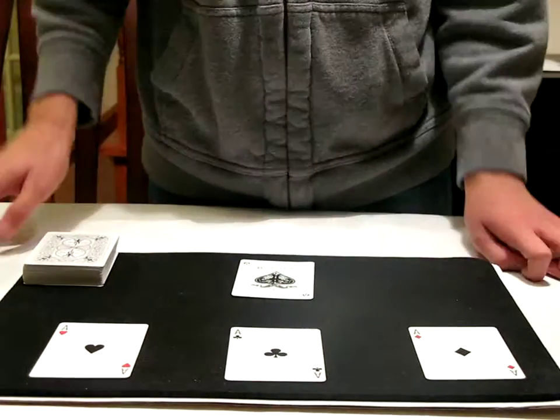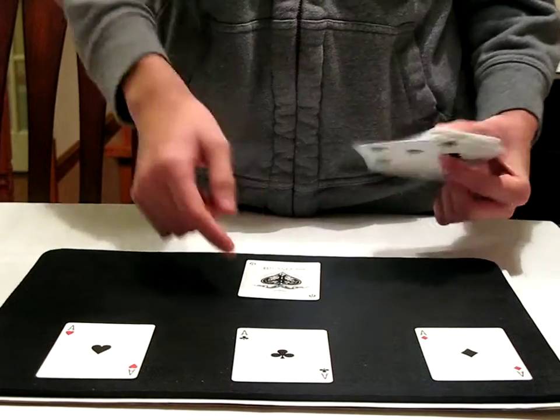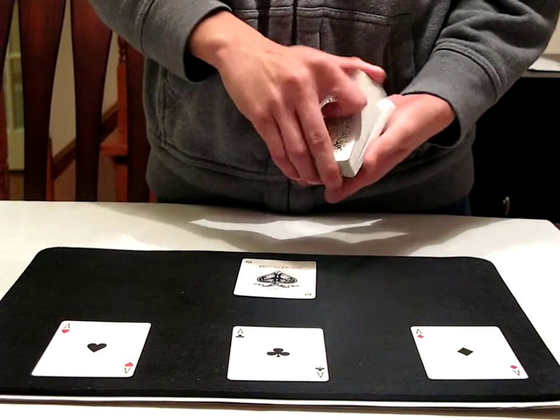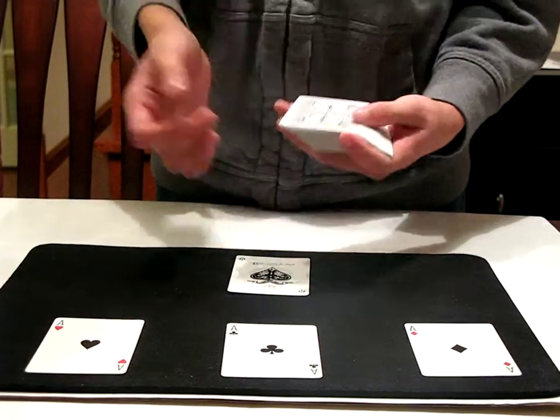Hello, this is ImperialCards95, here back with you with another card trick. This trick will be involving the four aces like so. The goal of this is trying to make each and every ace disappear, so let's get to it, shall we?